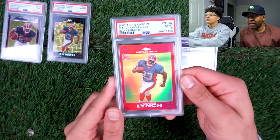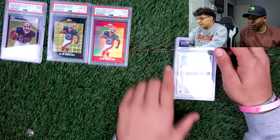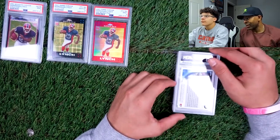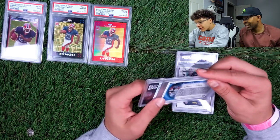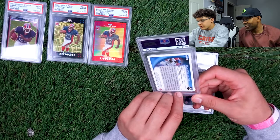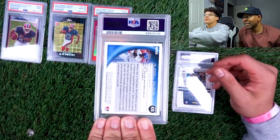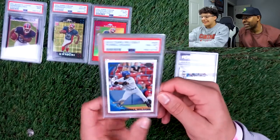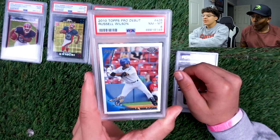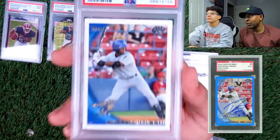The only other one that's gonna sell higher than that is the Topps refractor auto, obviously. Now we got a Russell Wilson baseball, yes — 2010 Topps. I don't remember sending that in, but I guess I did. Three, two, one — eight! It's a pretty good card though. They have different refractors for that — you can get a blue or purple or something like that.